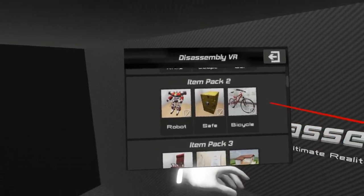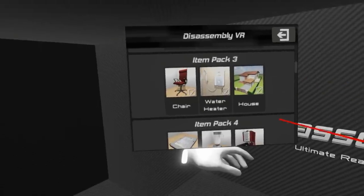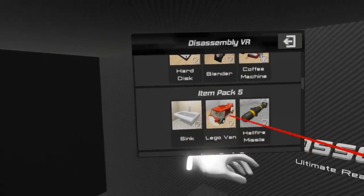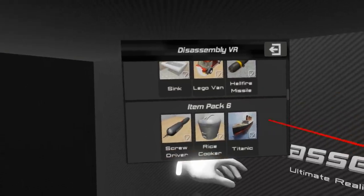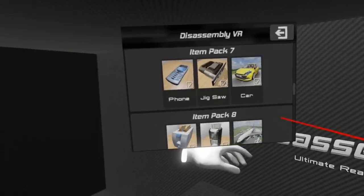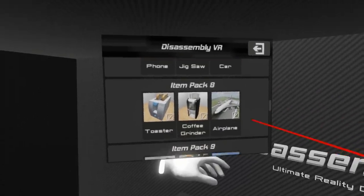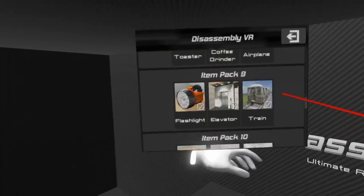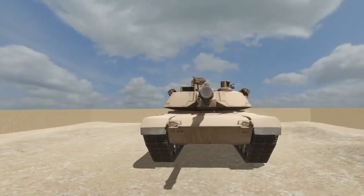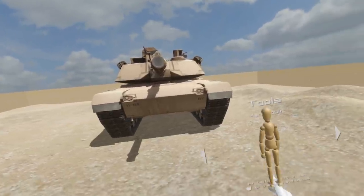There's a safe, that sounds kind of cool. The house, item pack four, a hard drive, there's a Lego truck, a hellfire missile. Oh, the Titanic — that could be fun. A nice car, a jigsaw, an airplane, a train elevator, skyscrapers. Oh, a tank! We can blow up a tank.